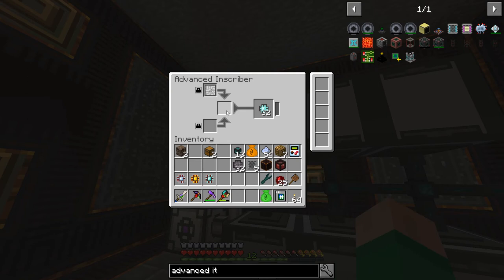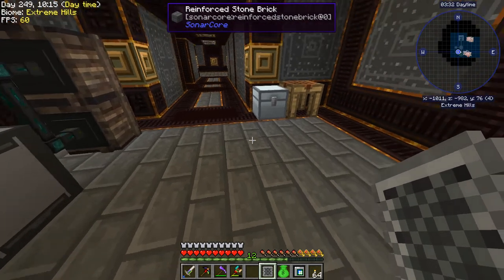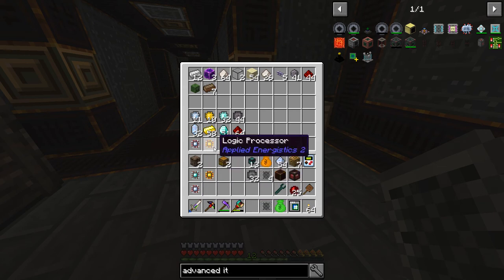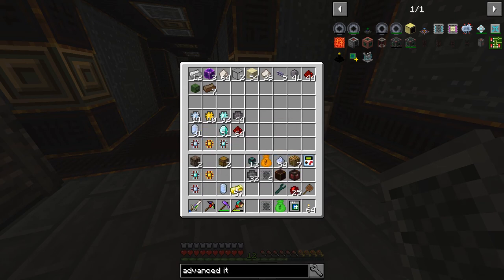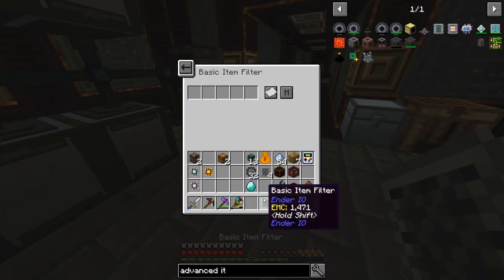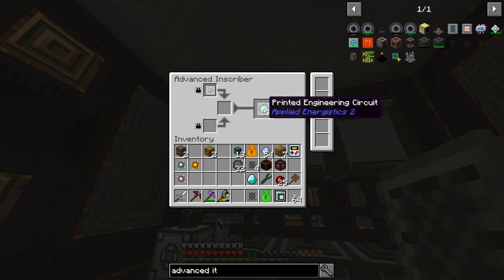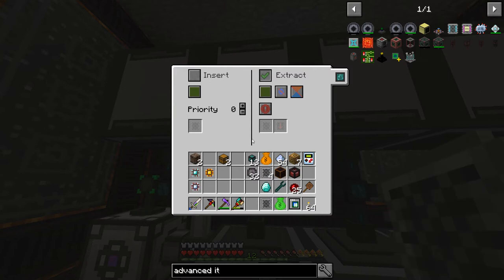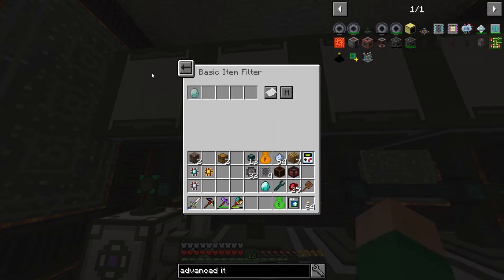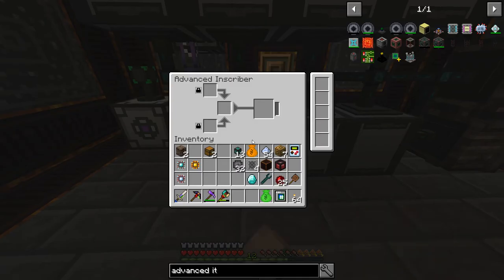I'm just going to walk through the diamond one all the way through. We have the item filter — all we accept is diamonds, and those are the printed engineering circuits which you make with diamonds. We insert on green, and we're going to always extract. Down here is the complicated one — this one actually needs the printed engineering circuit, a piece of printed silicon, and a piece of redstone, because that's how we make these.